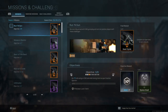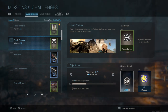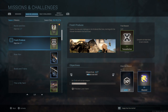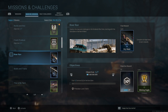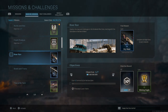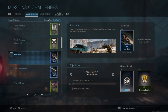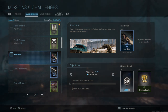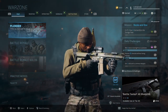Generally you get blueprints from either the battle pass or from completing missions and challenges. Different missions have different rewards — for example, one mission's final reward is a submachine gun blueprint. They could be a little more obvious about which specific gun it applies to, because it's not always clear.